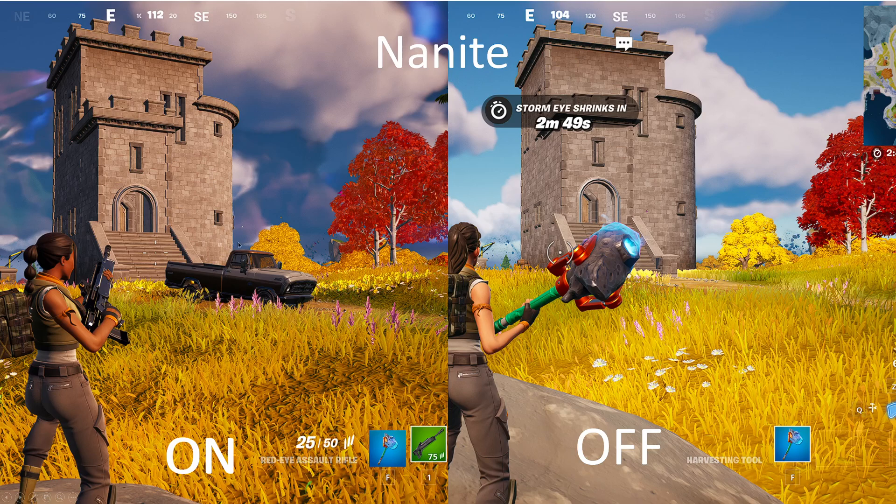Everything just has so much better detail. It's a whole different layer of visual quality with Nanite on versus off. I don't have anything to compare what this looked like prior to the 5.1 upgrade — it would be interesting to see if it looks just like Nanite off, or if there would actually be additional detail. One other thing: when picking Nanite on or Nanite off, you can't change the settings while you're in a game. You actually have to wait until you're back in the main menu at the load screen, and then you can switch between Nanite on and Nanite off.